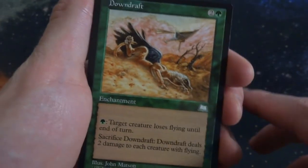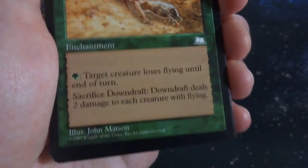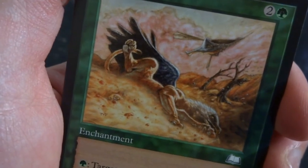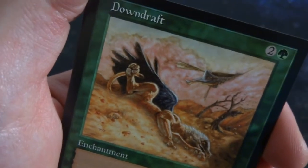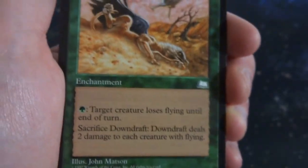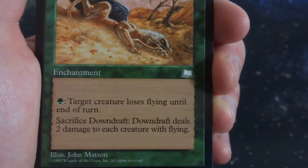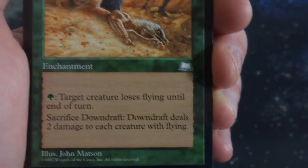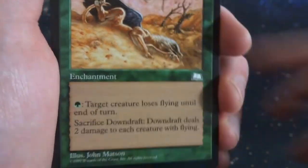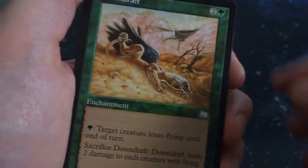This is Downdraft. Two and a green. It's an enchantment. This is the Weatherlight symbol right there. Drawn by John Mattson. Looks like some sort of griffin creature is being buried in the earth — some sort of landslide. There's an interesting flying ship up there as well. Beautiful art. Pay green: target creature loses flying until end of turn. And sacrifice it — deals 2 damage to each creature with flying. Wow, that's super powerful. Really meant for decks to go against creatures with flying.